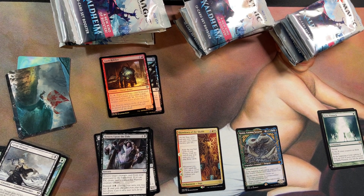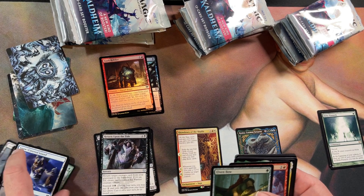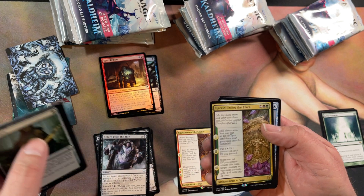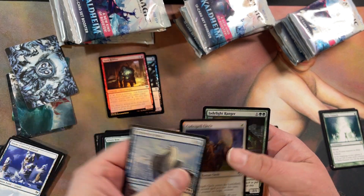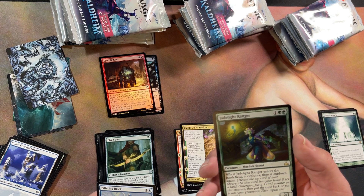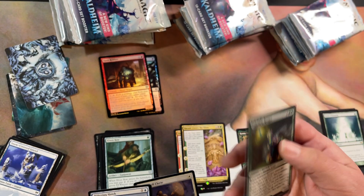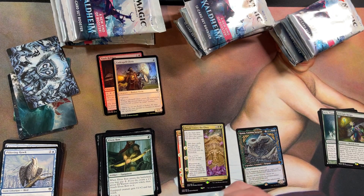Let's take another list card — that'd be cool. Got a snow land, that's cool. Uncommons, and a saga rare. Word of the wise: if you want to try to get a list card out of these packs, go for the first three boxes. Another list card — it's a one in four chance. So far I'm batting a hundred. Let's see if I can keep that trend — probably not.